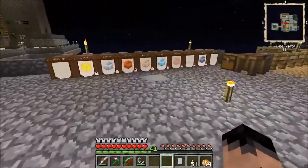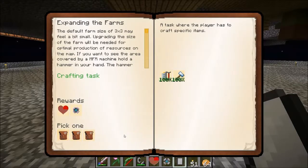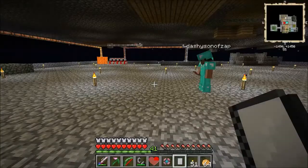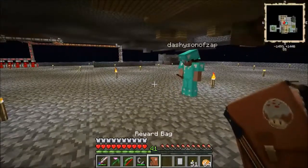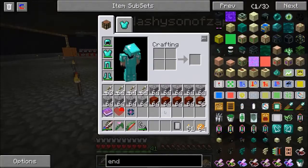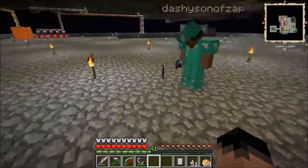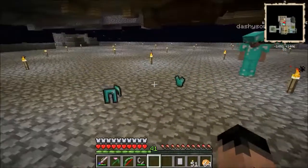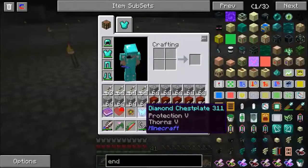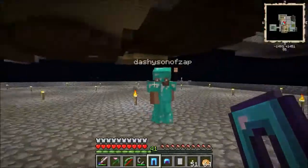Which reward bag are you going to go for, Dashi? I'll go for the middle one. I'm going to go for the one on the left. I got a great bag — really dark blue, which is really hard to see. I got a good reward bag which contained a Fortune 3 enchanting book. Oh my god, what did you get? You've claimed it! Have you got a full set of diamond armour? Check the enchants — diamond chestplate, Protection 5, Thorns 5. Wow, that's some incredible gear!